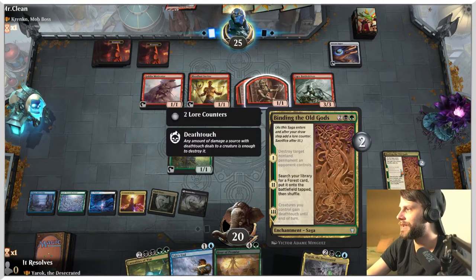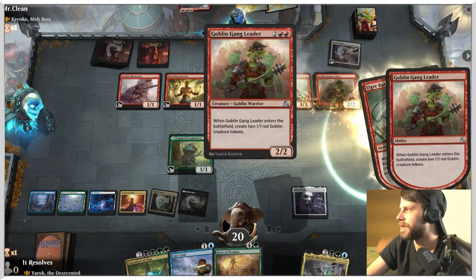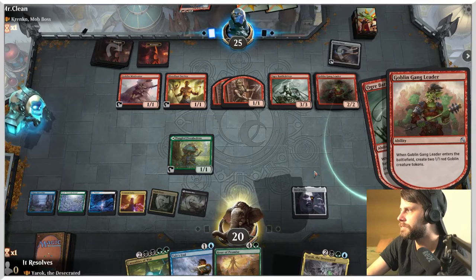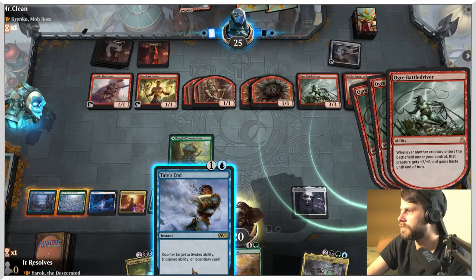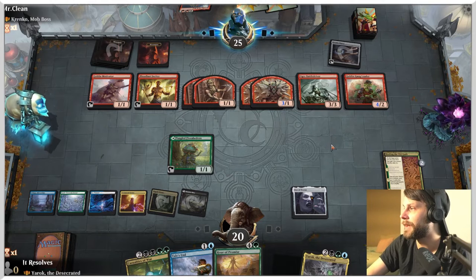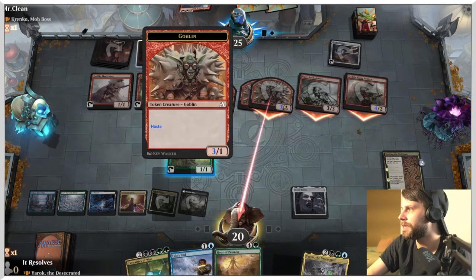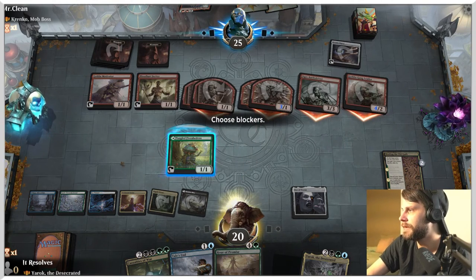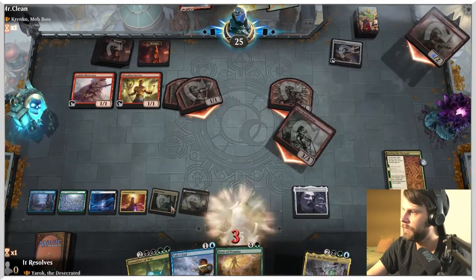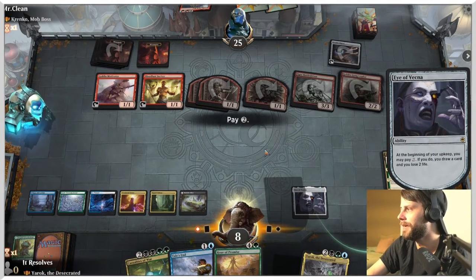They're going for the safe play. They're just attacking with everything - okay, aggressive. Four, five, six, seven, eight, nine, ten, eleven, twelve, thirteen, fourteen, fifteen - that is a lot of damage. I think what we're going to do is take out one of these guys. We still have six, but I don't feel super confident. We really need a sweeper. Instead we got Risen Reef - heck yes! Not ideal though - chances are we're just dead, right?